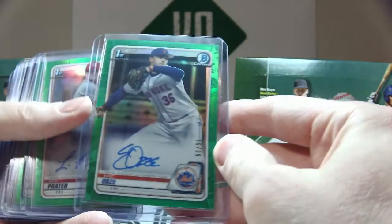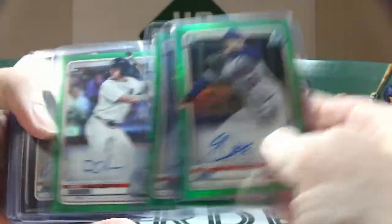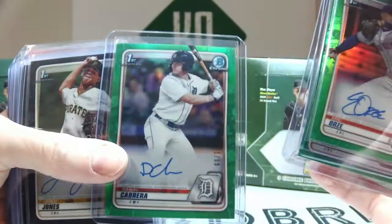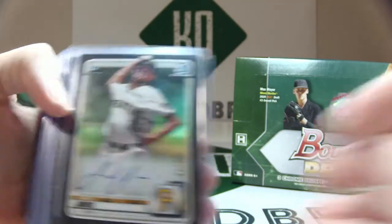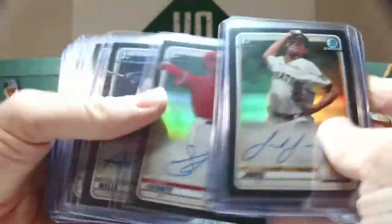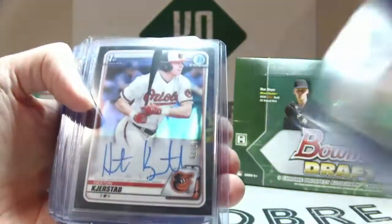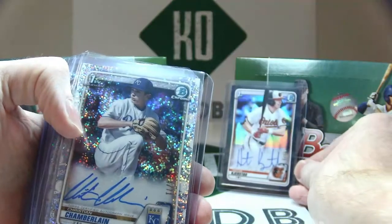Out of the greens, we have Eric Orze — these are out of 99 — Levi Prater, Daniel Cabrera. Out of the blacks, out of 75, we have Jared Jones, Connor Phillips, Kalai Rosario, Sammy Infante, Austin Wells, and Kerstad — Kerstad black auto out of 75.